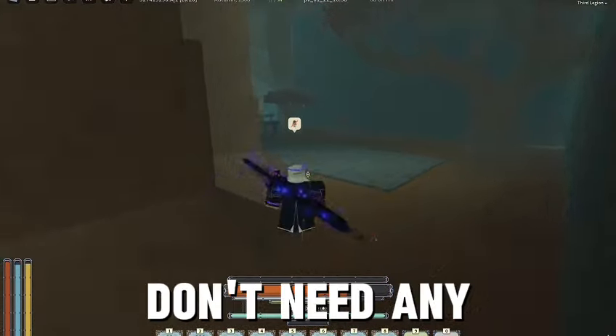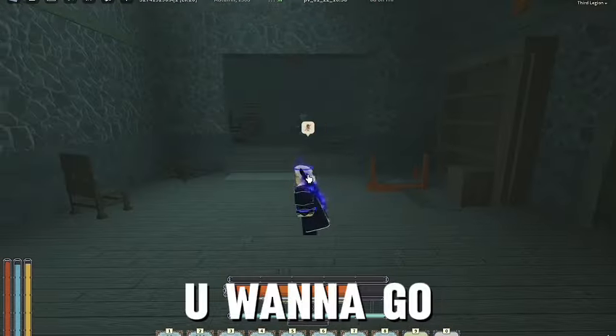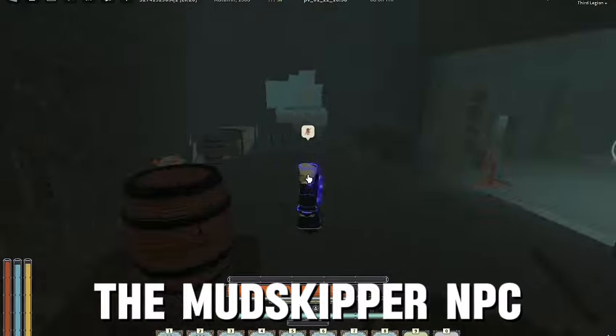By the way, you don't need any agility to get up here. As you can see, I have zero agility. You just want to go in this building, and here is the mudskipper NPC.